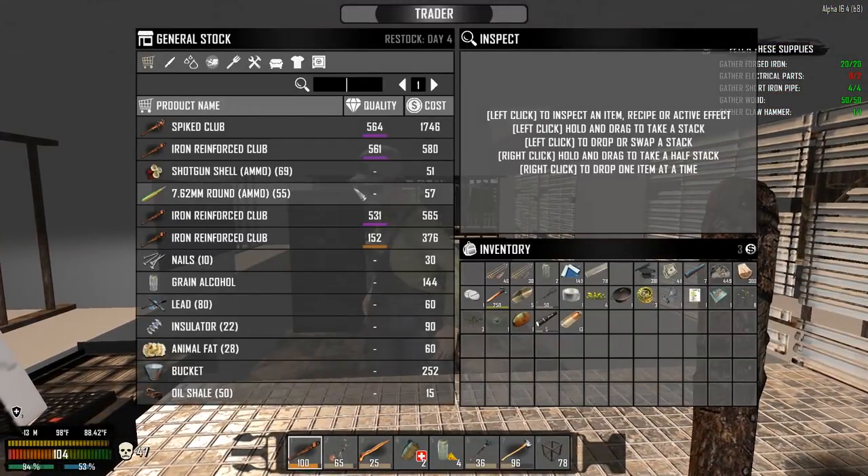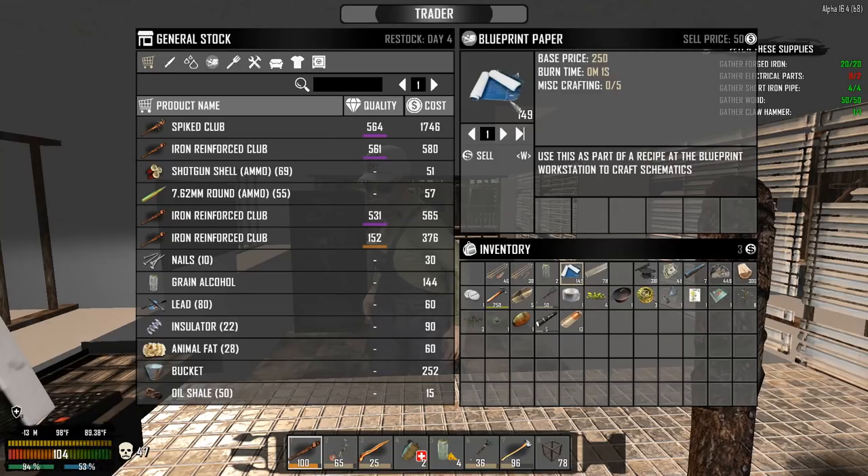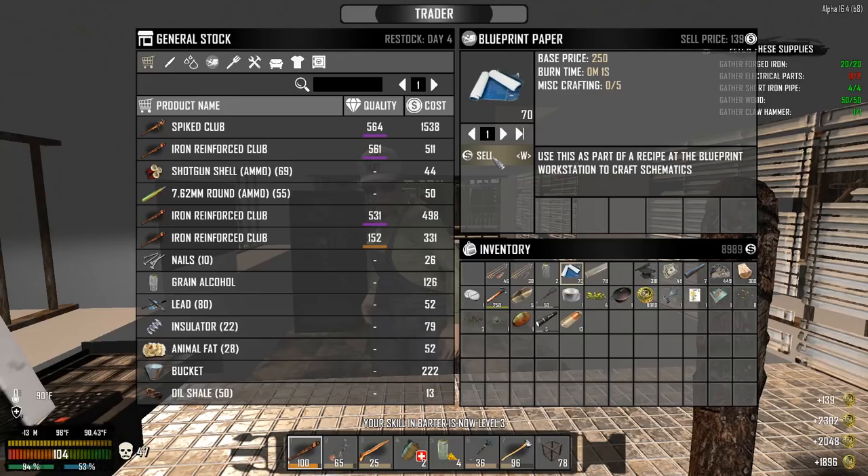Let's go do some wheeling and dealing and loot this place. I want the Scholar class — I could have bought this thing and made something out of it. I'll sell all these blueprint papers — but selling them one at a time to level up the skill. Look at the price going down on that spike club, I'm loving it.